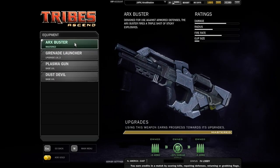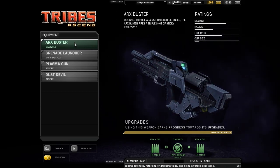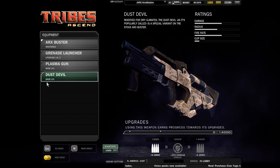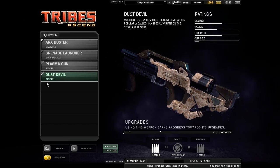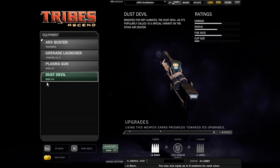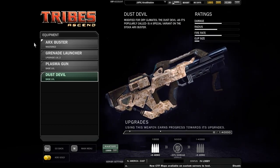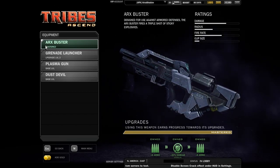You start out with the Arx Buster. This is a three-shot sticky grenade launcher, kind of like the Jackal — well, the Jackal's actually kind of like this if you're used to playing an Infiltrator, minus the Detonator, with higher damage. Likewise, you also have the Dust Devil, which is the Accelerate variant on this. You can click the annotation on screen to open the Accelerate Spotlight video in a new window so you don't lose any progress. The Arx Buster is very good for clearing stands.